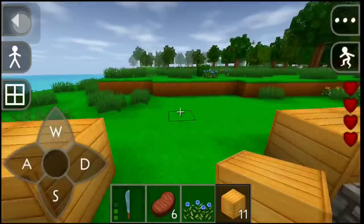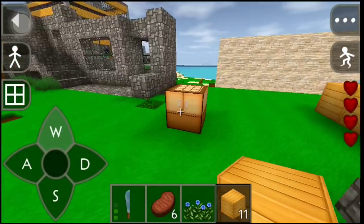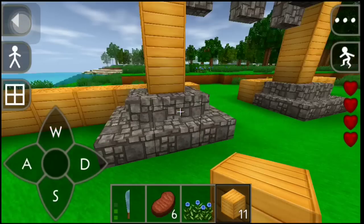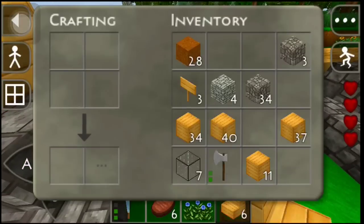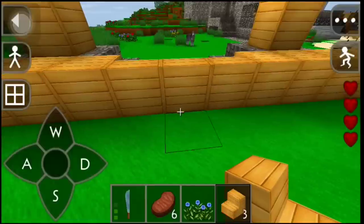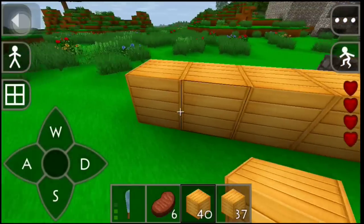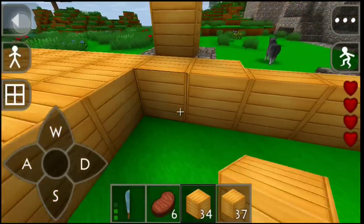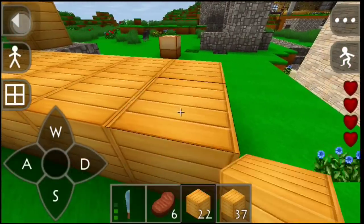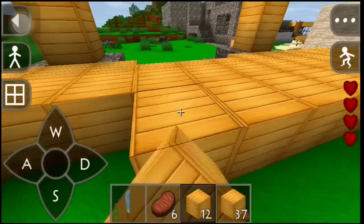I should've made a bucket store - we'll do that later okay. I need some wooden stairs. I already got planks. Six is perfect. This is gonna be for the walkway. I hope we got enough wood - which I know we don't. And these dudes are still looking at me. I'm gonna need a lot of chests, a lot of signs.